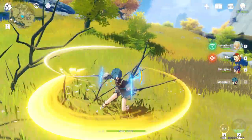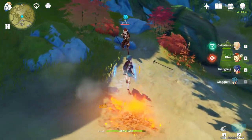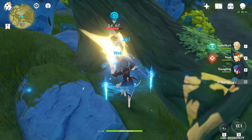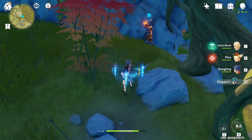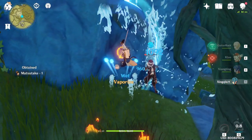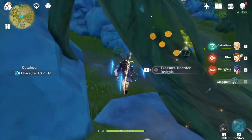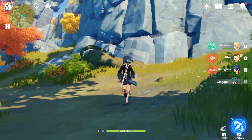Ideally you just spam the E all the way, constantly. Let me show you an example — I use E, and you can see the Sacrificial Sword activated, so I can use one more. Look at how much energy that recharged — I can use my Q again. I literally just used E twice and now have the ability to use my Q again. So this build I really enjoy. Besides the weapon, the artifacts I'm using are all focused on energy recharge — all in on energy recharge.